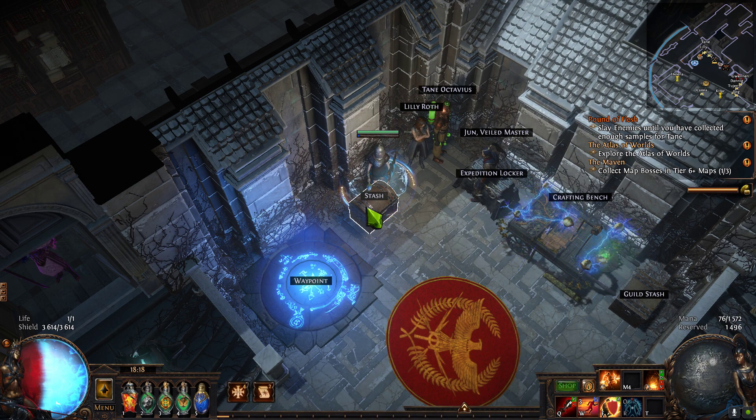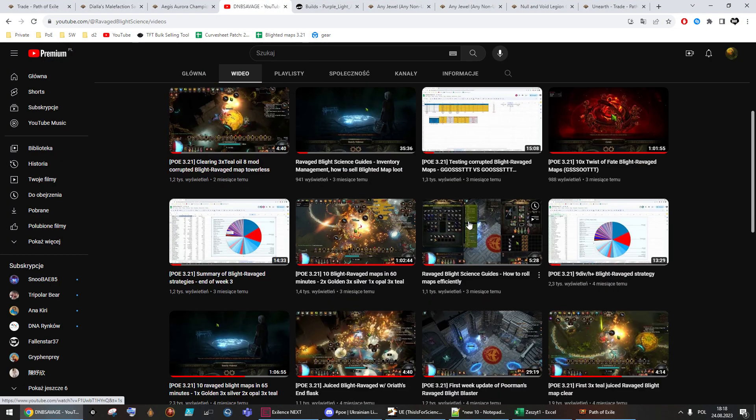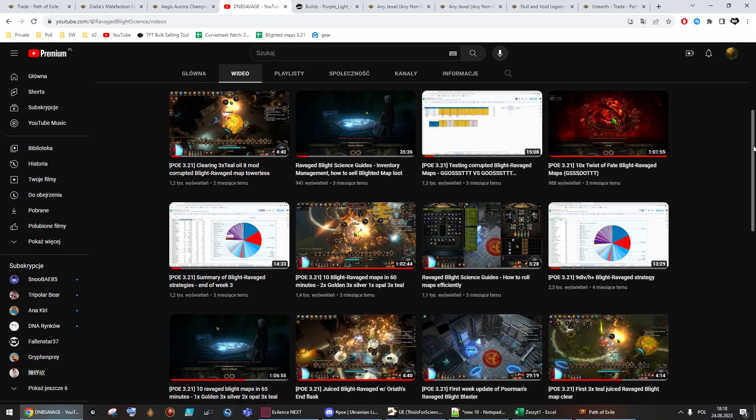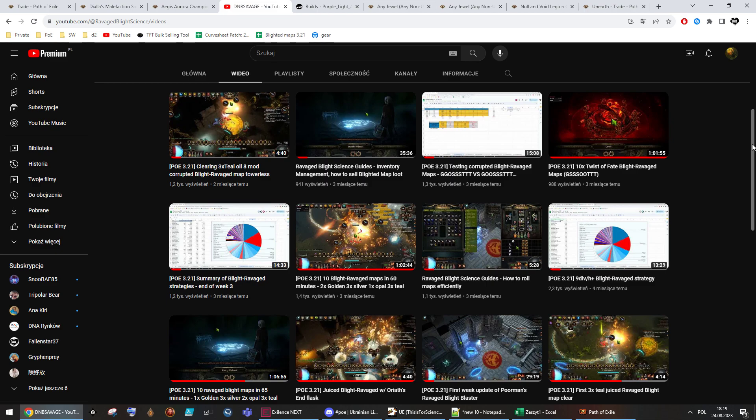Let's start with normal blights. The first blights were basically the same as in 3.21 — I documented that in a video on my channel. You finish your campaign, buy your first map. This league I had to unlock the quest, which is something new — I'm not sure if that was added in 3.22 or if I was lucky enough to encounter Cassia in previous leagues. It took me five or six maps to find a blight encounter, which was annoying. I then bought some amber oils and ran my first T6 map with amber oils, which went pretty smoothly.